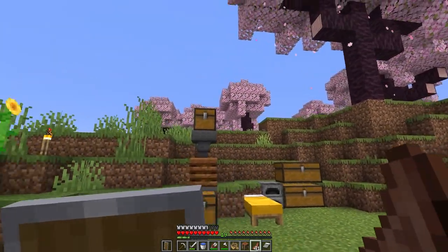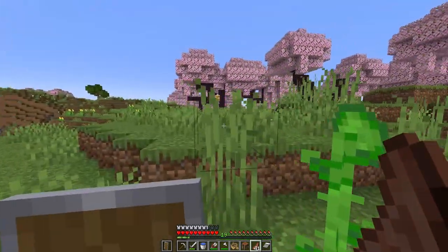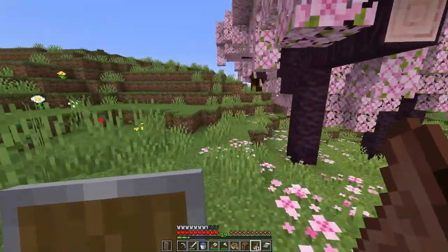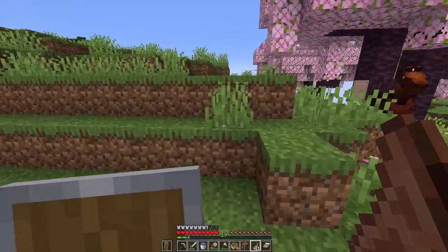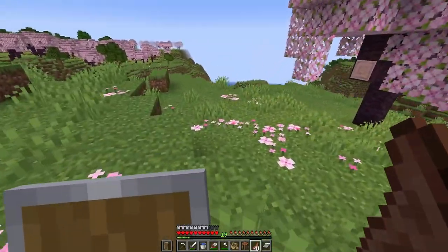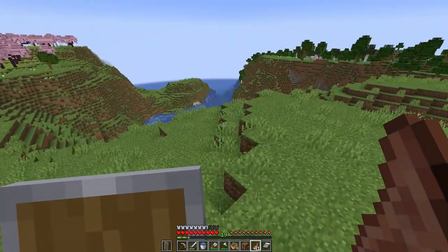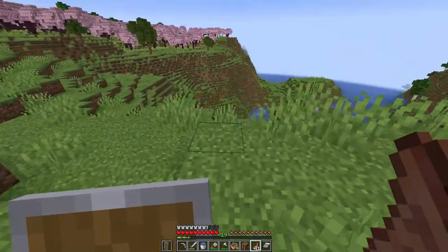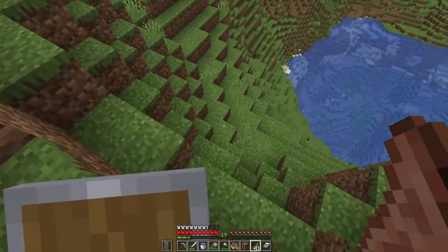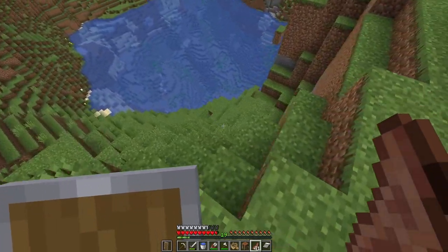Now I want to go and explore the new 1.20 world. I've got a couple of brushes so off to see what I can find. My main aim of this trip is to find bamboo, because bamboo is now a good block or plant to have - it's going to be such an easy way to get chests without having to chop down a load of trees. Also diamonds - I don't want to go down into the depths to find diamonds, so we'll see if we can find them from shipwrecks.